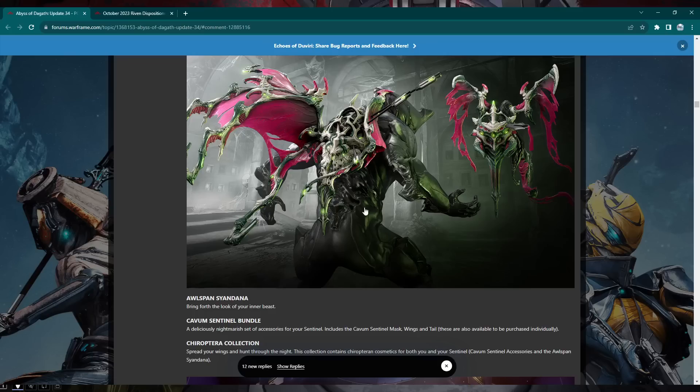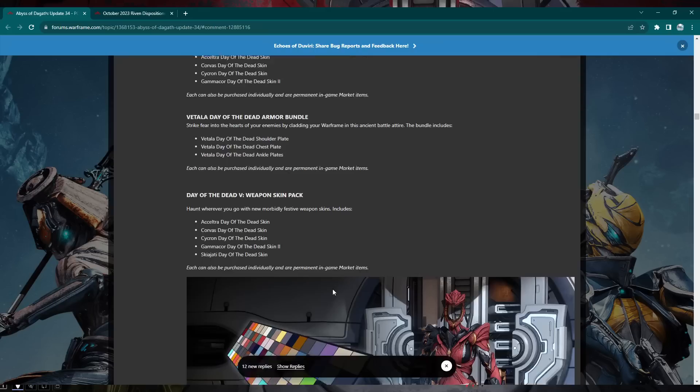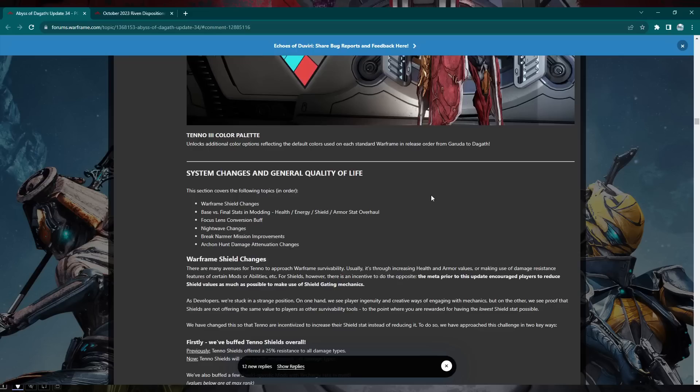There are some new cosmetics — an Owl spawn Cyandera I might actually use, a Vampire Linda skin that costs plat, and a new Day of the Dead collection with Psychron and Exceltra Day of the Dead skins. There are also new Day of the Dead armor pieces and a new color palette — Color 1003 — which I'll probably pick up.